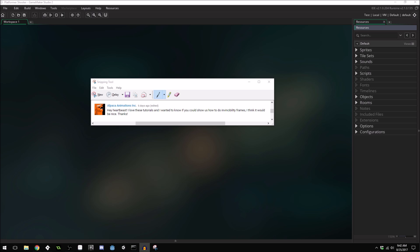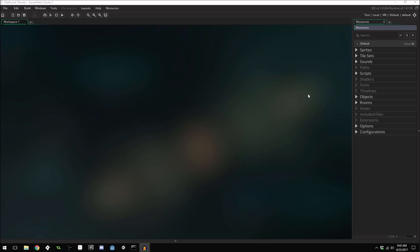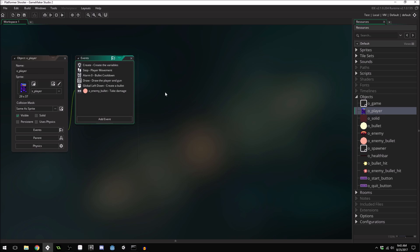Good morning, afternoon, or evening wherever and whenever you are. My name is Benjamin and welcome to our platform shooter, part 16. In this video we're going to be learning about adding invincibility frames to the main character. This was requested by Alpaca Animations Inc. I'll show you how to do invincibility frames, and I'm also going to show you how to make the character blink, because those two things kind of go hand in hand — your character blinks when they're invincible.